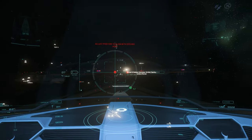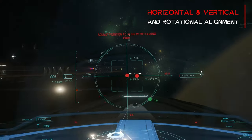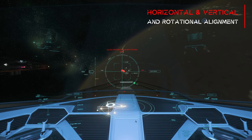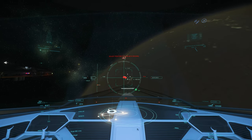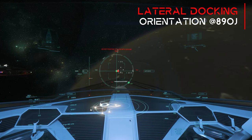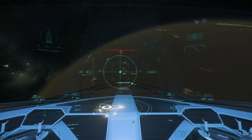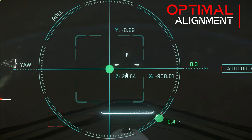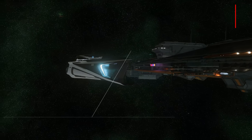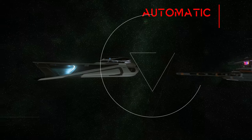The docking UI is identical for all docking procedures, regardless of the ship. We have a point that shows the horizontal orientation, a point that shows us the vertical orientation, and a point that shows us the direction of rotation. Especially with an 890 Jump, the particularity is that we have to dock sideways as we have to use the docking locks on the side. So the orientation for docking seems unusual as we have to approach the lock sideways. The coloring of the points plays a decisive role here. If we have reached the correct alignment of a point, it is displayed in green. If the point is still red, there is a need for optimization.